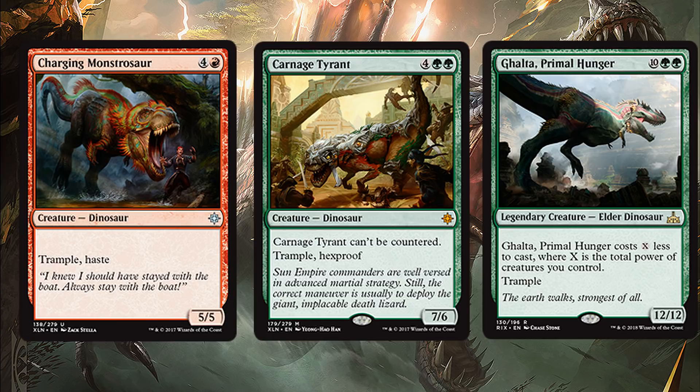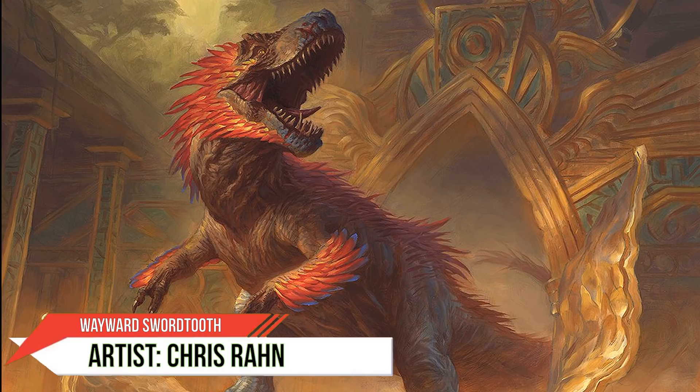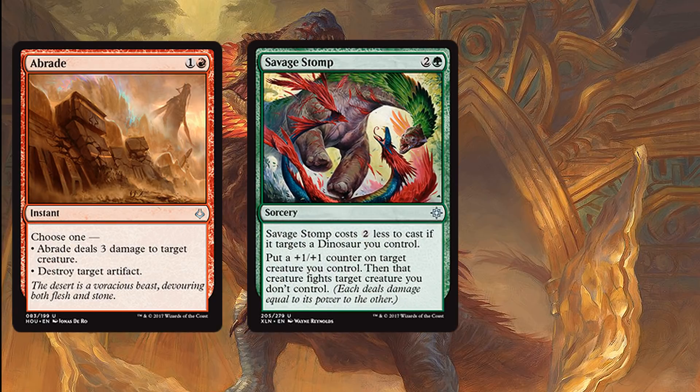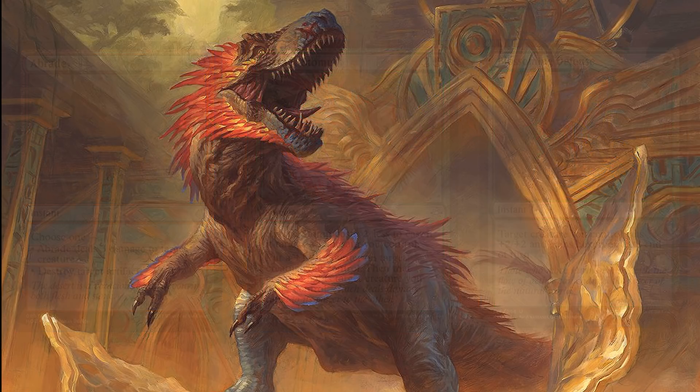A big part of our deck is no doubt the creatures, but we got to play some removal cards and things to protect our creatures. Our final few spells are Abrade, Savage Stomp, and Blossoming Defense. All three do what is advertised and they do it well — nothing more to say about these cards.